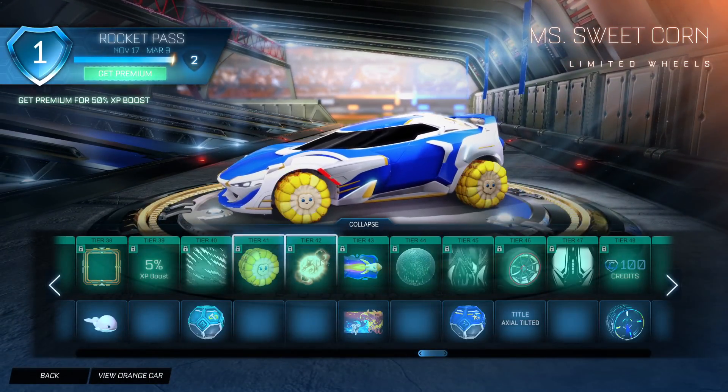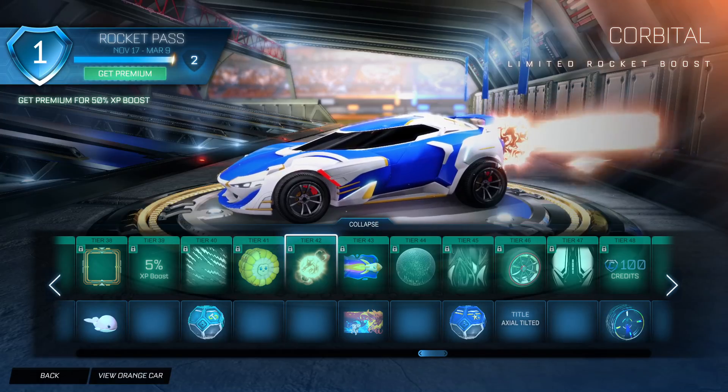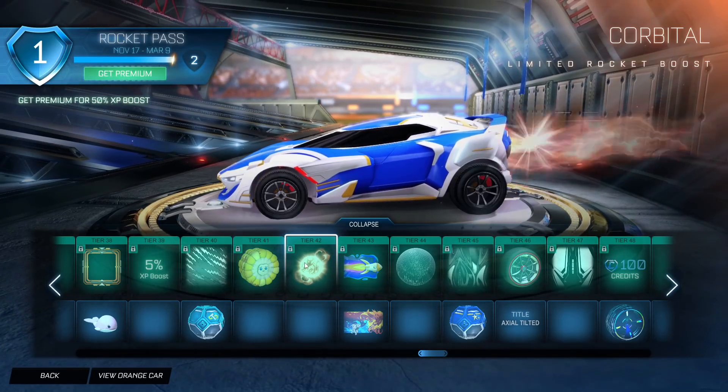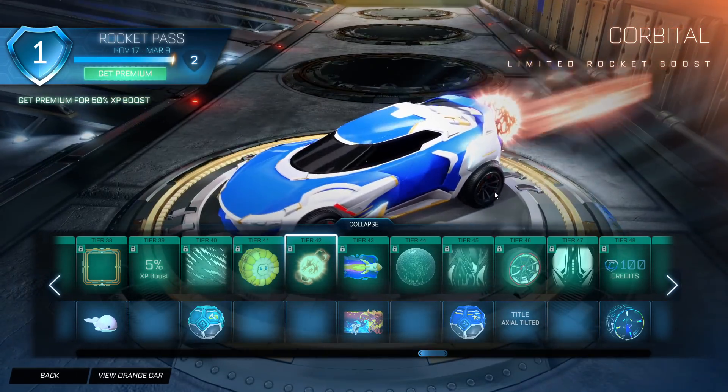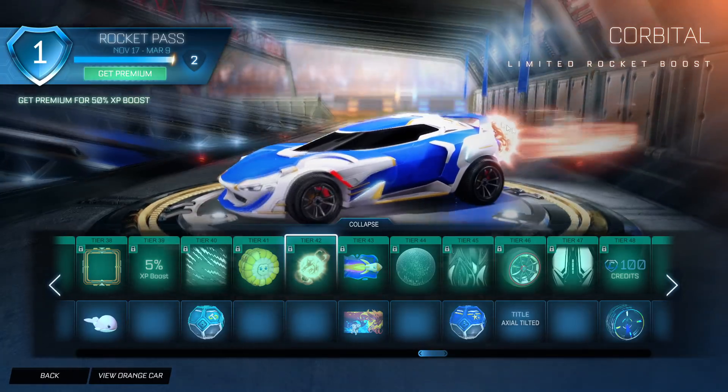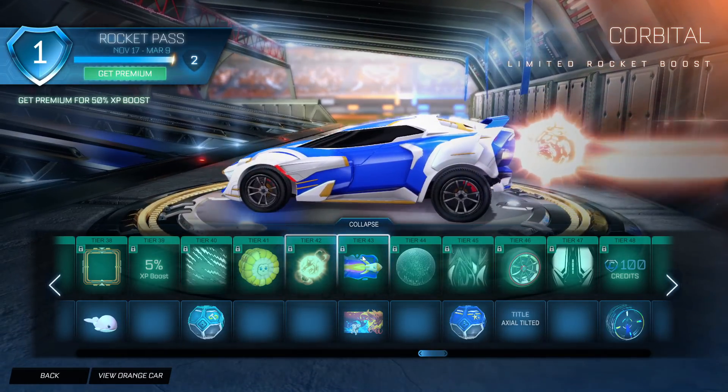Tier 42, you get the Corbital Boost, which is quite crazy. If you actually look, it just spawns a massive star and you use that as energy to boost. Very weird that there's just a star behind you, but it is what it is.